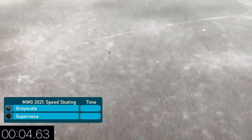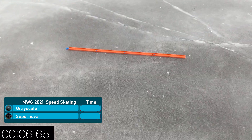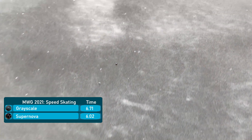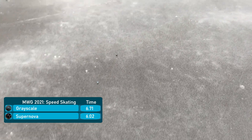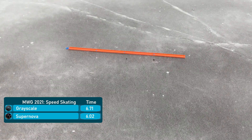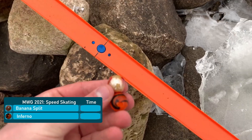This one looks to be all Supernova all day, and Grayscale is not really going to pose much of a challenge here. Supernova definitely had a lot of airtime — you can see that was one of the strategies we mentioned in the info card. Be clear, there's a lot of hopping in the beginning, so that's not good for him.